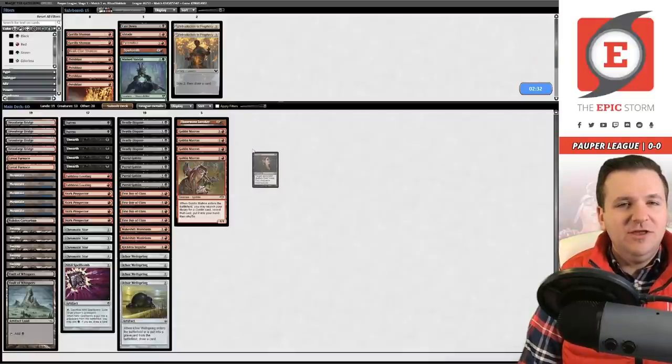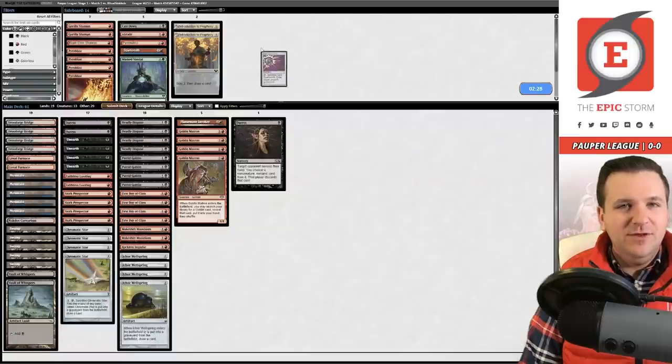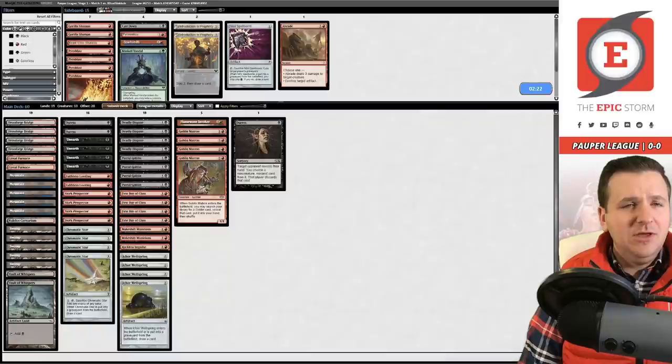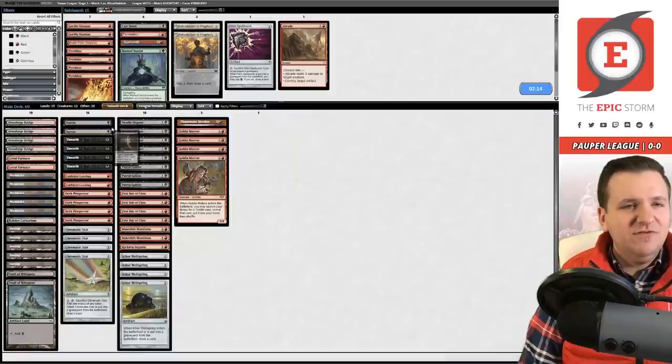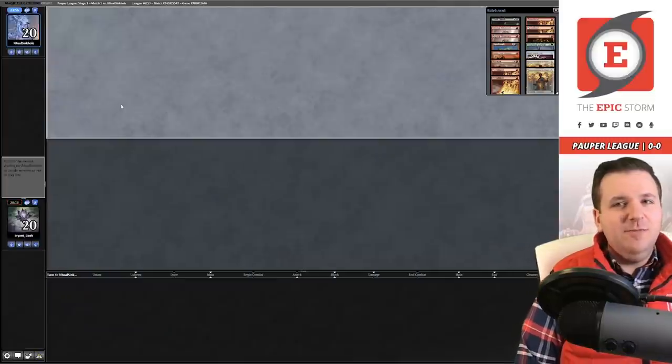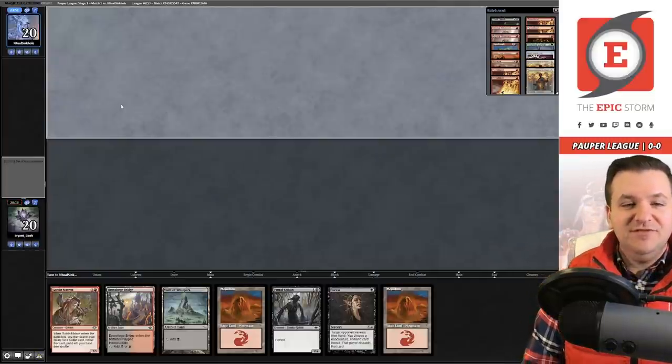Nihil Spellbomb isn't very good against Gruul Storm — it does make their Rite of Flame slightly worse, but that's about it, so we're going to board out the spell bomb. We could maybe board in a Braid because it can kill their cost reducer, but I don't know if I love that. I think we just rest at number three. This deck is definitely up my alley — I love this deck.